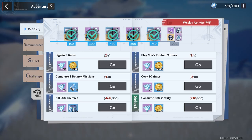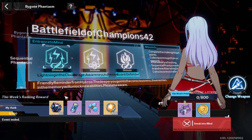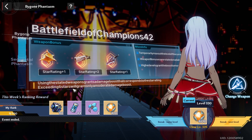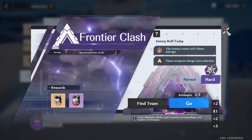Make sure you're doing enough things in the weekly tab to get everything at the top. For challenges, if you're trying to do the Bygone Phantasm or Frontier Clash, you might want to save your Mia's Kitchen so you can power yourself up. For the Bygone Phantasm, I recommend doing the sequential first, then if you get a good score do the Bygone Phantasm — try to get to level 72 to be at full power. It's going to be a rough week; someone is already at 376 and the next is 354. For Frontier Clash, just wait till Saturday and knock out all three attempts at once.